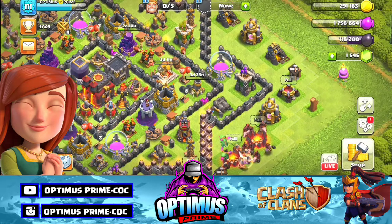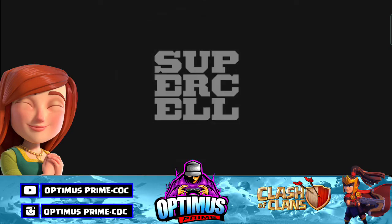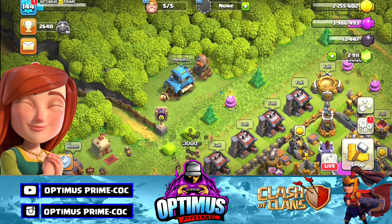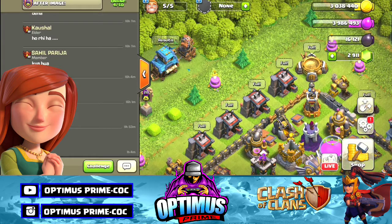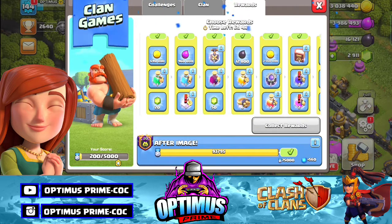Ok guys, next ID — Town Hall 11 ID. All of you Optimus Prime. Next ID result — it's so good. All of you have a reward. You can see any other clan, you can just play any other clan.